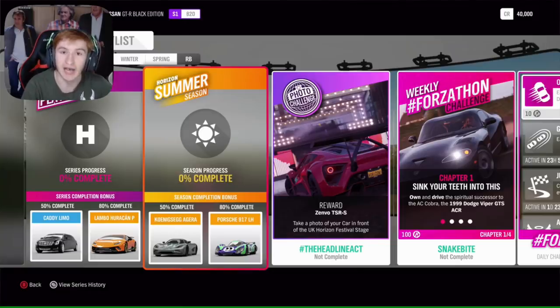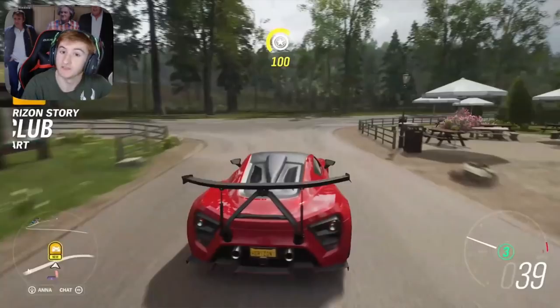The first new car is one you actually get for completing the photo challenge, which will be super easy to do. You will unlock the Zenvo TSR-S — the brand new car this week. It's the car that's in the thumbnail of this video, and that is one of the four new cars coming this month.